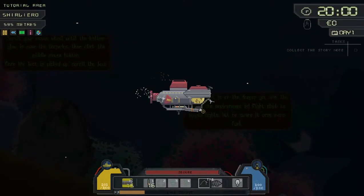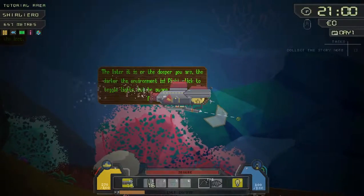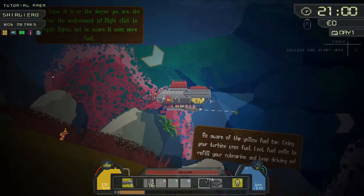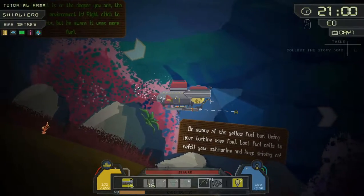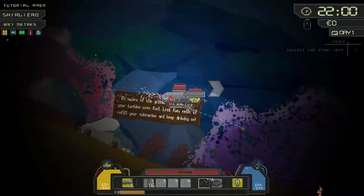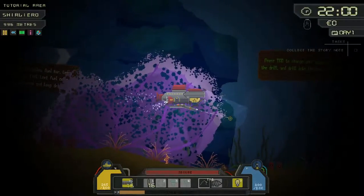The later it is — or the deeper you are — the darker it is. Press Right to get your lights on, but it uses fuel. So we're going to explore and keep an eye on stuff. Beware of the yellow fuel bar — using your turbine uses fuel. Use fuel cells to refill your submarine. There's a fuel cell there but I've got plenty of fuel at the moment.